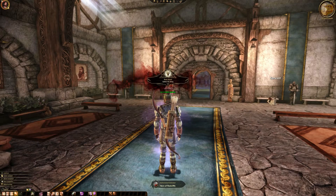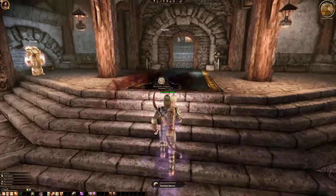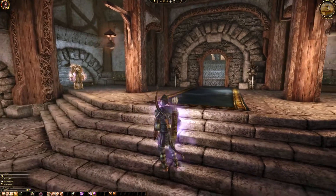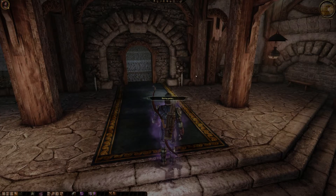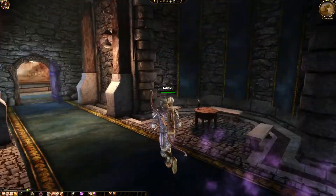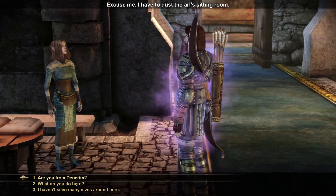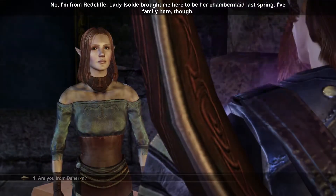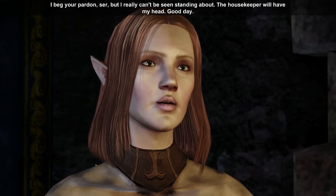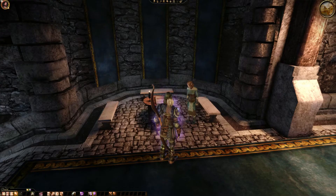That encounter was bracing — didn't expect Loghain to show himself so soon, and to be so convinced he is right without explaining why. Now we're at Arl Eamon's Estate in Denerim. Alistair notes they've changed the dining room — that's the worst thing they could do. There's a chest with a tier 5 battle axe, don't need that. Another book to check.